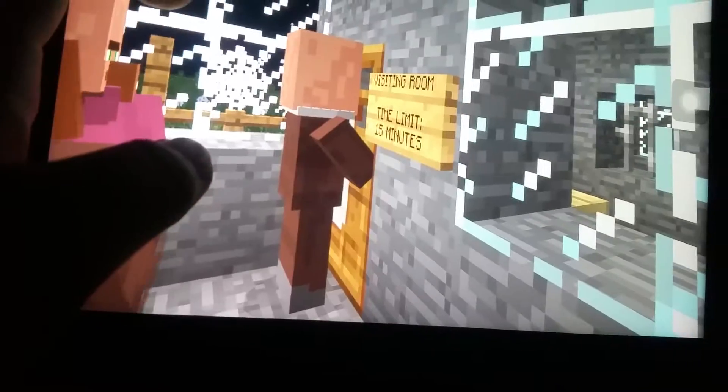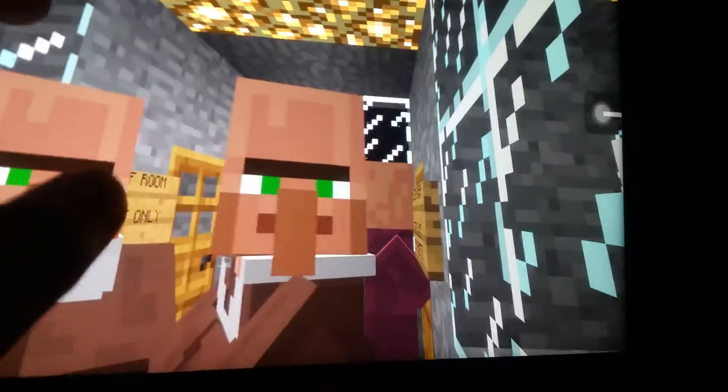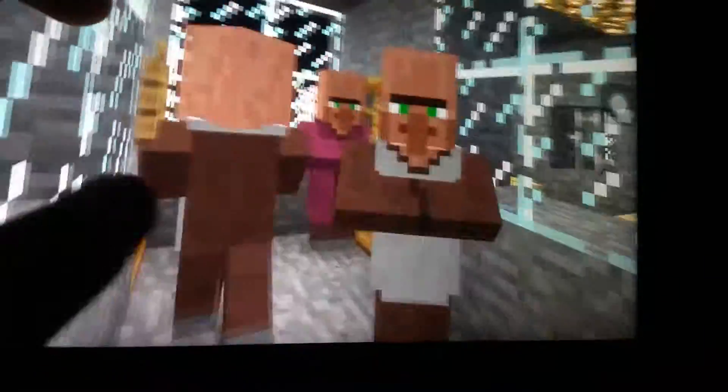This is the visiting room. You get to visit every 15 minutes — the inmate will be inside while the visitor is on the outside, behind the glass window. That bar is where they talk.